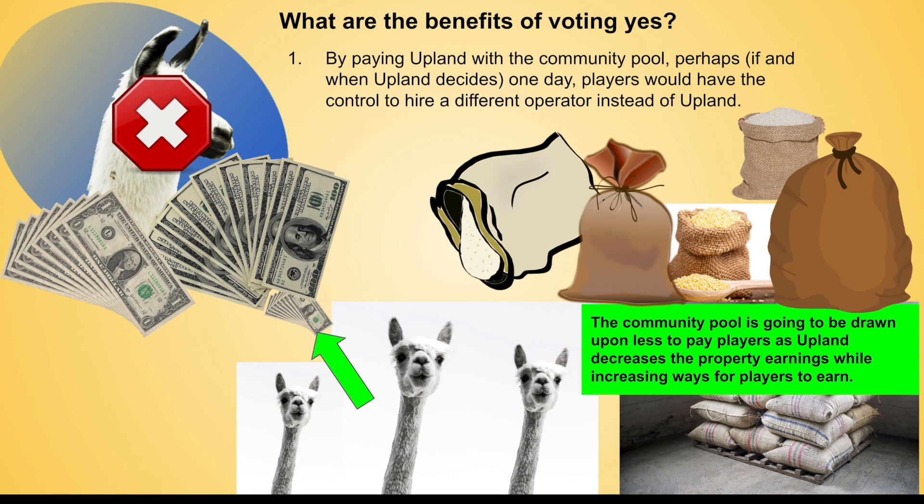So what are the benefits of voting yes? If you vote yes, by paying Upland with the community pool, perhaps if and when Upland decides, one day players would have the control to hire a different operator instead of Upland. So if we didn't like what Upland was doing, we could potentially have a vote, and all the players decide to pick someone new. Maybe Meta becomes a huge operator and people vote for that. That potential for players to vote and decide on a new operator — that's the one key benefit announced: potential for more control.